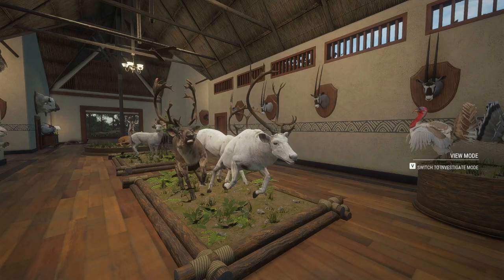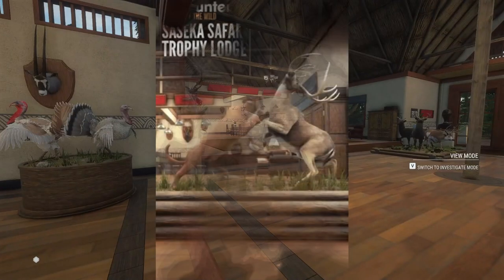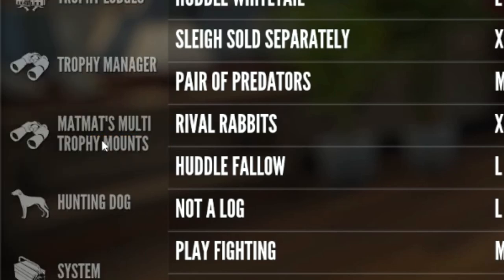Now both of the Trophy Lodges come in separate DLCs, so if you do want to own both, you do have to purchase both DLCs. Once you purchase and install your Trophy Lodge DLC, come right into the lodge, go into mounts, multi-trophy mounts.